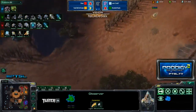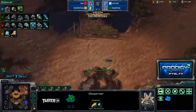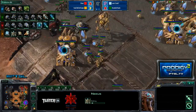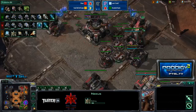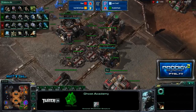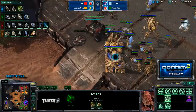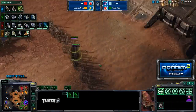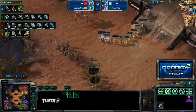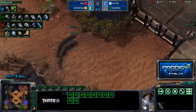Straight bio would get absolutely wrecked, so this is looking pretty good. Meanwhile, this observer is a little too far away and doesn't see these drones getting transferred — he missed the drone transfer. He's going to see the second wave though, and that's actually a huge tell that might trigger a timing attack. The thermal lance upgrade has started, the first colossus is out, and I'll also point out the ghost academy — obviously a response to the infestors. Cats has a couple of infestors moving out, not seeing any move-out from Hack-a-Six and Team Stream Cheaters right now.